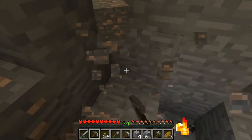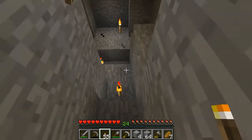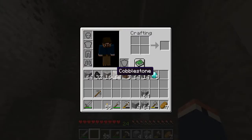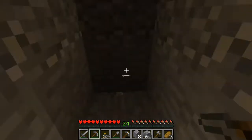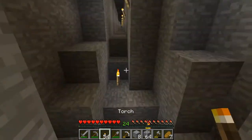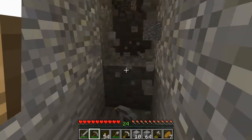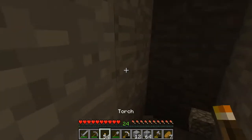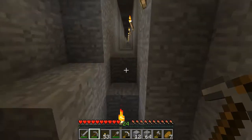Might as well go ahead and grab this iron ore while we're here. Since we sort of messed up our pathway at level 11, I want to maintain that on the other side because I'm going to continue the mine that way at some point. It's a lucky area — well, it's all algorithms and patterns, not really luck. But hey, it feels like luck. Now we know where the path is, back to level 11.